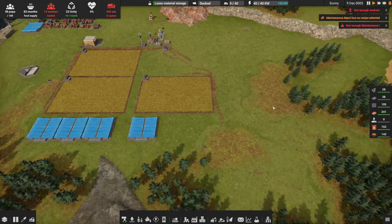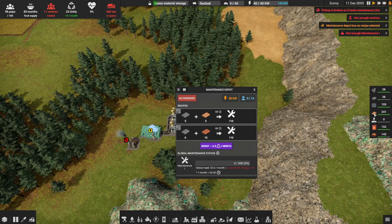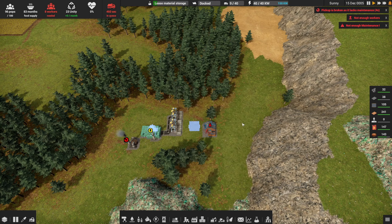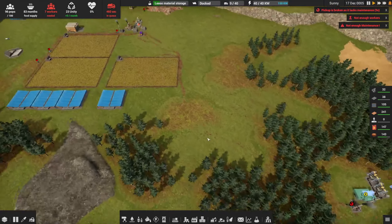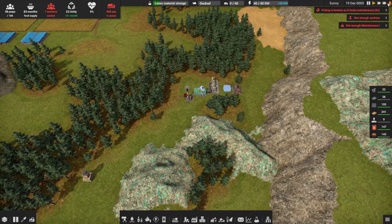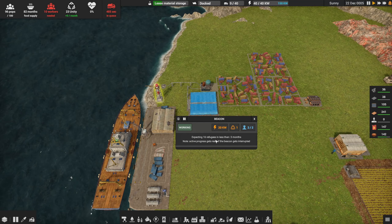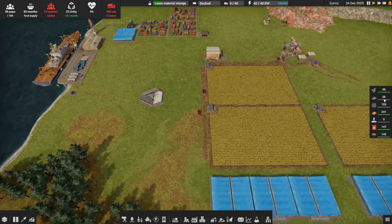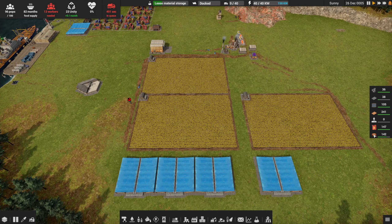Maintenance depot has no recipe selected, so let's fix that now. We've got some pure copper on hand, so we'll choose that initially, and then eventually switch over to impure copper once we've got our copper mine going. We've got some trucks that need maintenance. Let's check the beacon — we've got 16 refugees coming in six months. Hopefully they'll bring some maintenance parts with them.